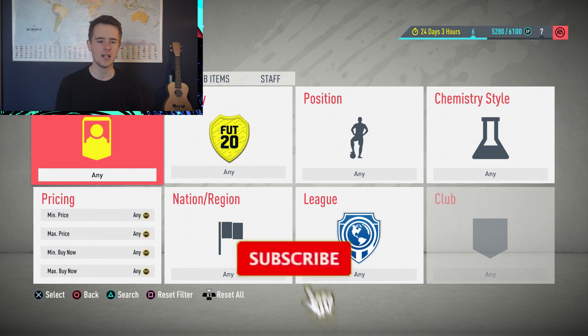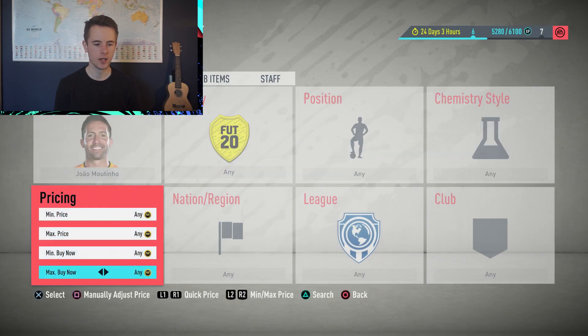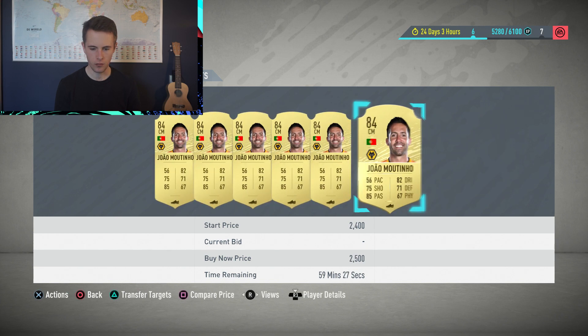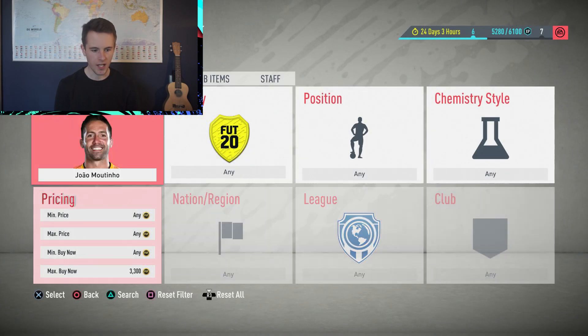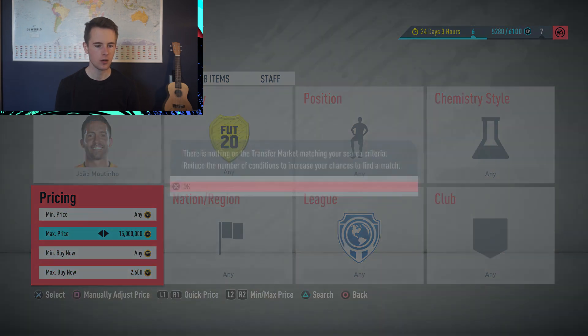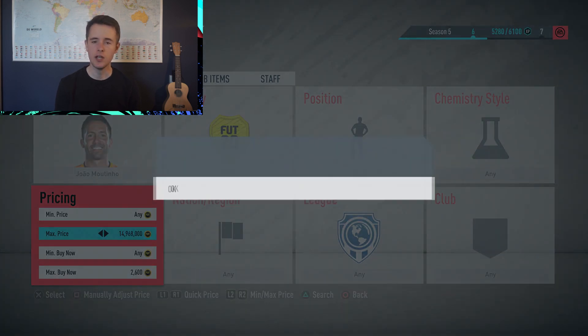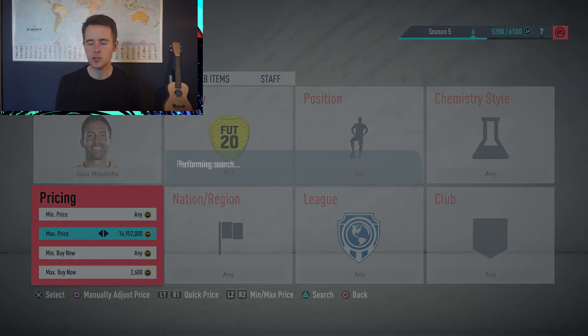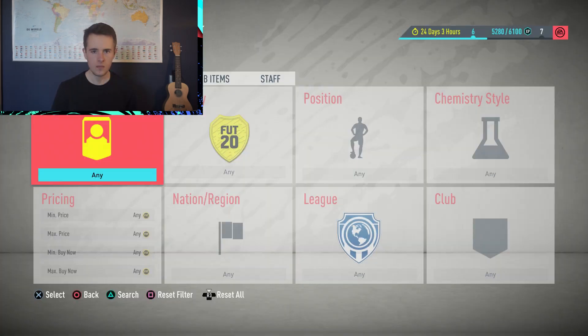For another method, you can also snipe specific named players. Martino, for example, was going for around 3.5k but I spotted one for 2.5k — let's try sniping at 2.6k. You can do this with anyone from the top five leagues, any high-rated player. Just go to the transfer market, set quality to Gold, select Premier League, and look for a few players yourself — there are so many good deals you can pick up right now.